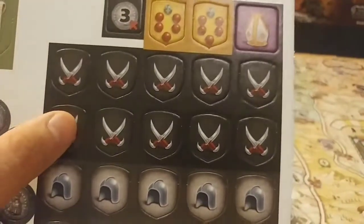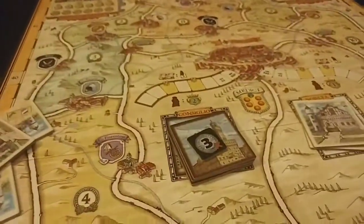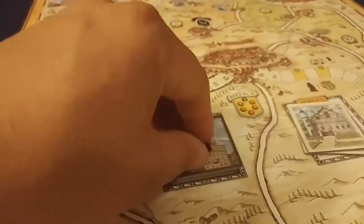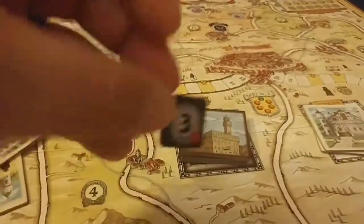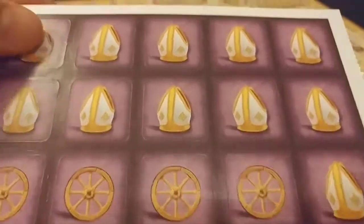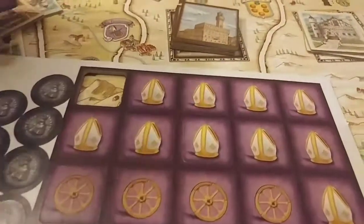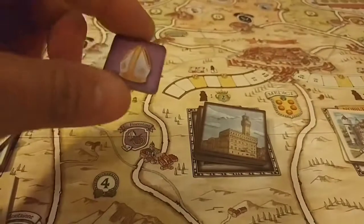These are the tokens for the soldiers and assassins. Then there's money, money, money, and a first player token. There are the wagon wheels — you can use those to move anywhere on the board. And these are bishops — thematically, these are letters from the bishop, so you've got the support of the church.